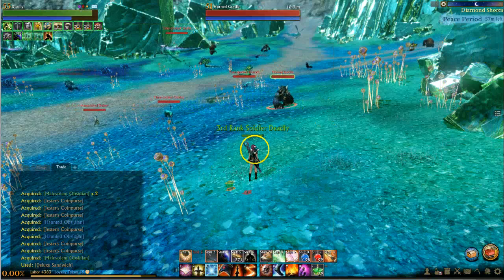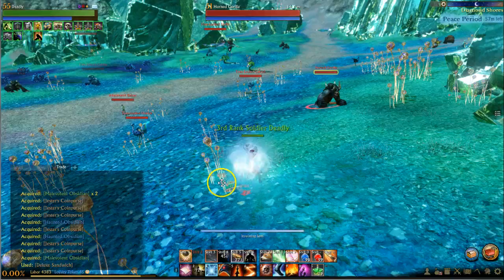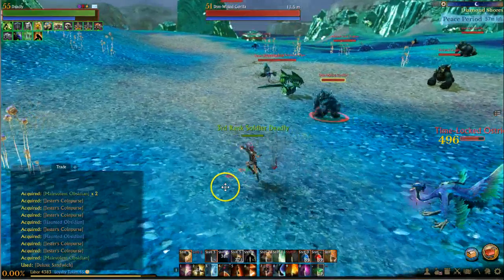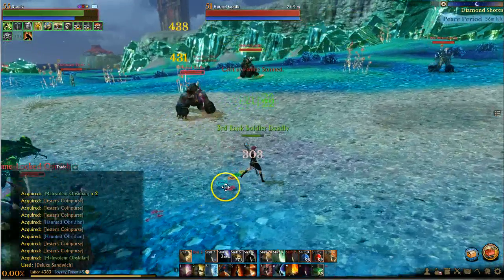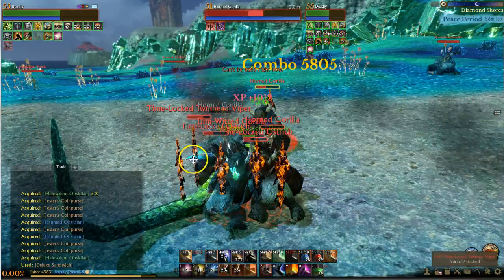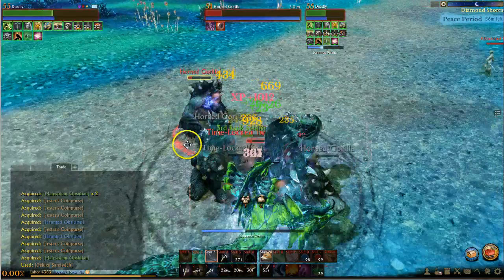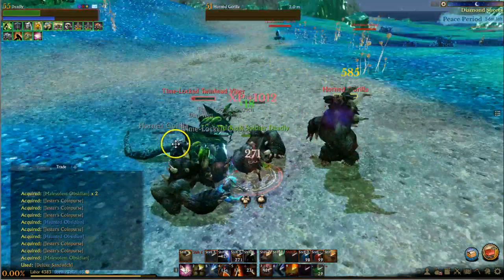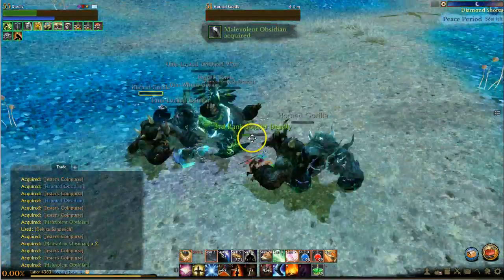We'll swap back over to the staff. You'll notice we're taking a lot more damage — a tremendous amount. So if you're going to only pull four or five mobs, a staff may be way better to use. But if you're going to pull groups of six or seven mobs, or trying to pull eight mobs potentially, you're going to want to use the shield and scepter.